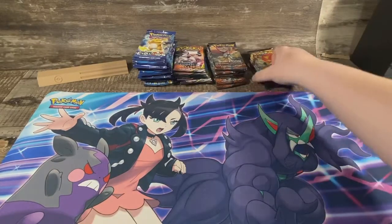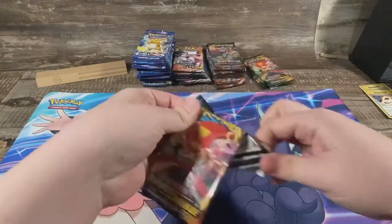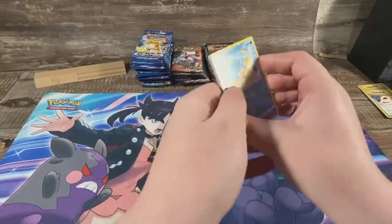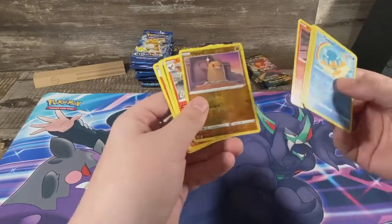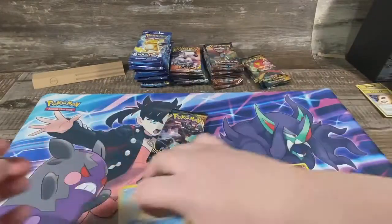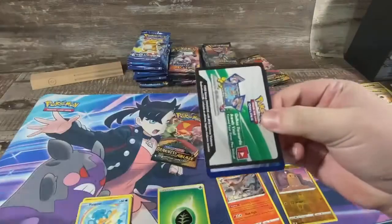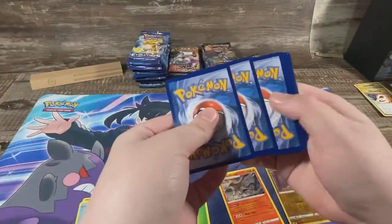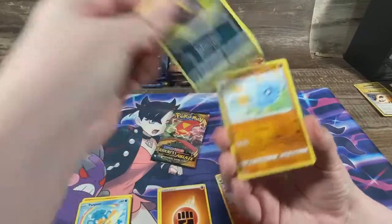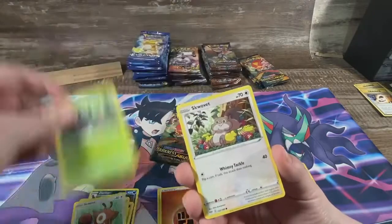We'll start with Darkness of Blaze. We have three each. Looking for that Charizard V Max, just gonna go straight to it because there's a bad code — I'll slow roll the good code. There's the first good code.